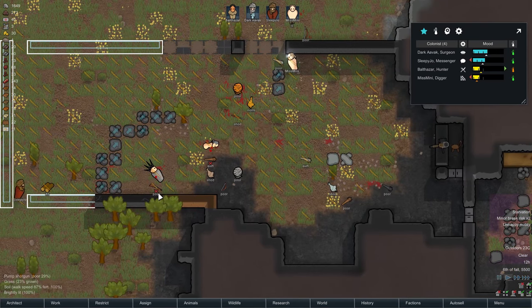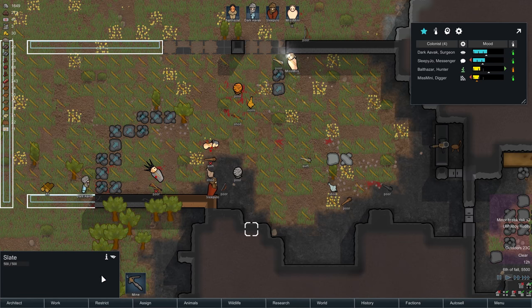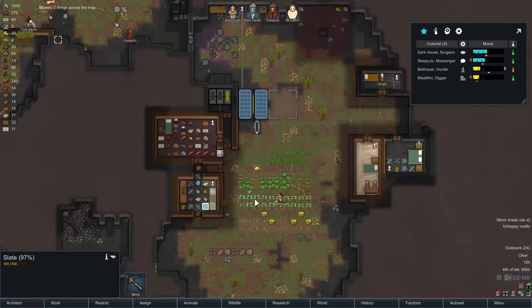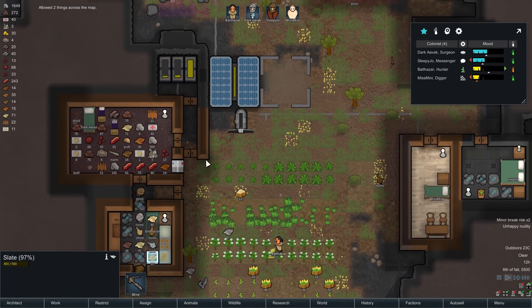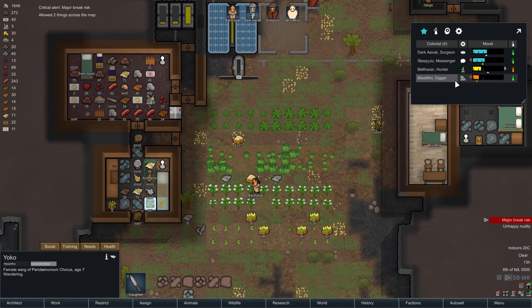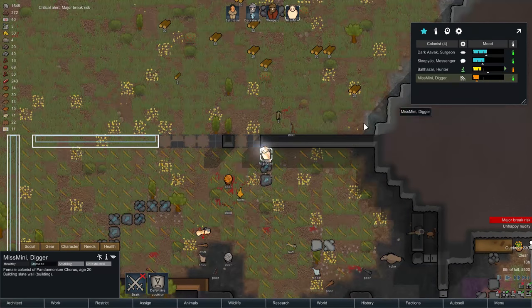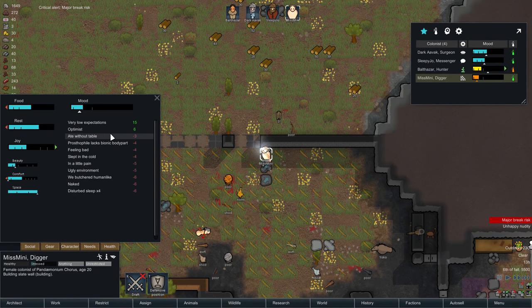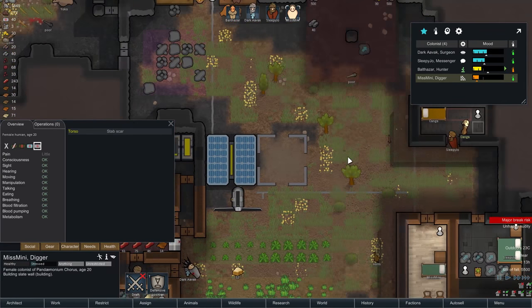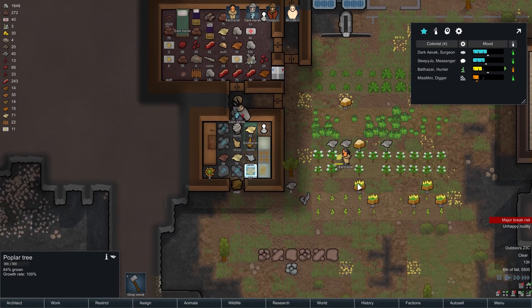Alright, I would like everyone to get everything — Unforbid All. What's wrong? Where's Yoko? Allow two things across the map. Critical alert. It's Miss Binnie — what's up, Miss Binnie? We butchered a humanite. She's naked, disturbed sleep, ugly environment, in a little pain. I'm really not sure what I can do — I think we're just going to have to wait on that one.